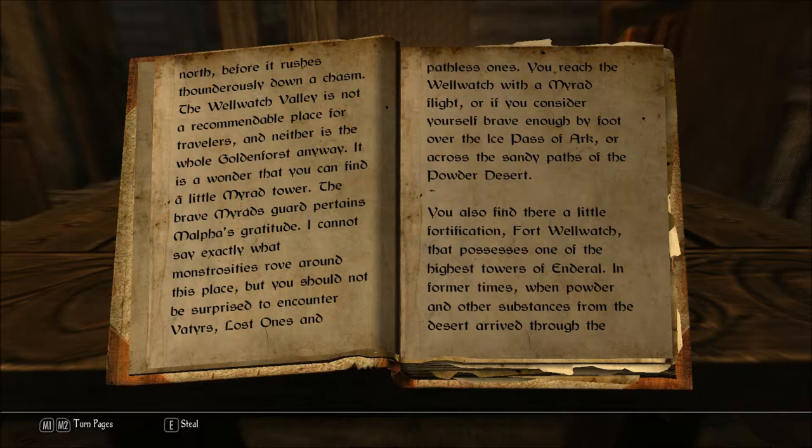The Well Watch Valley is not a recommendable place for travelers, and neither is the whole Golden Forest anyway. It is a wonder that you can find a little Marad Tower. The brave Marad's guard pertains Malfaz's gratitude. I cannot say exactly what monstrosities rove around this place, but you should not be surprised to encounter Vatirs, Lost Ones, and Pathless Ones. You reach the Well Watch with a Marad flight, or if you consider yourself brave enough, by foot over the Ice Pass of Arc, or across the sandy paths of the Powder Desert.